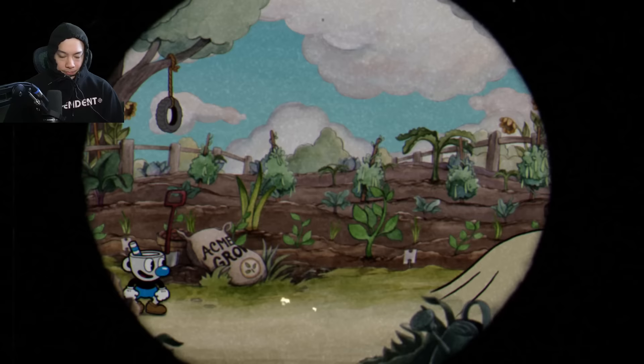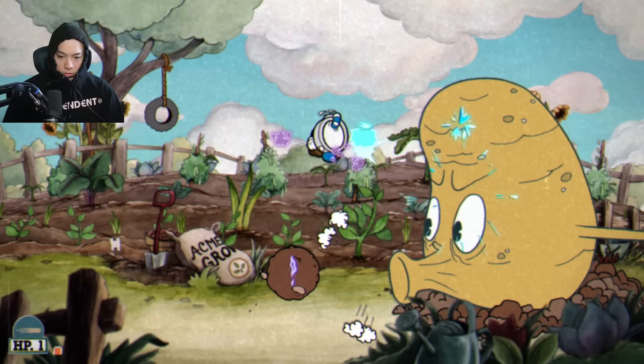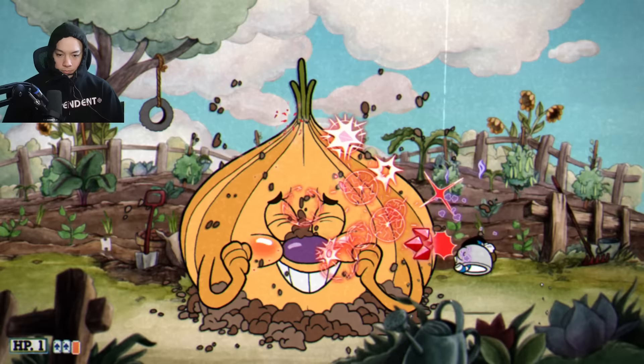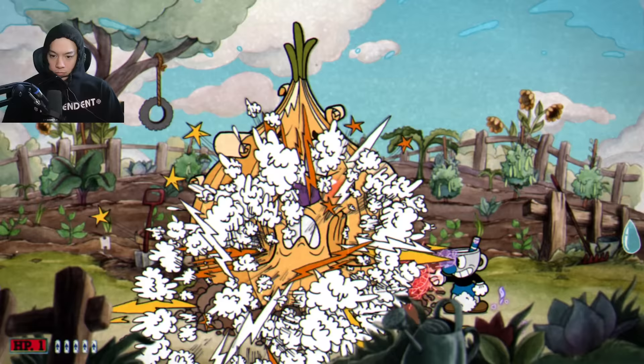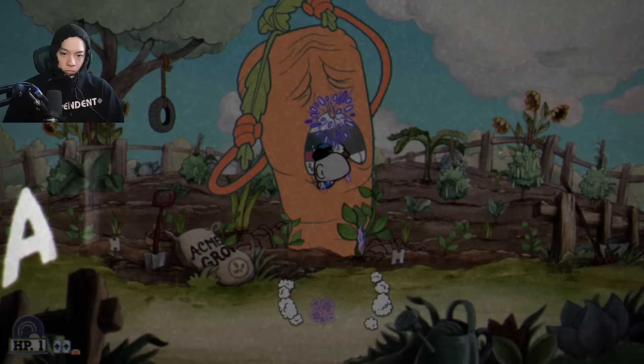Starting off with Botanic Panic — I really got nothing to say about this boss, it's really easy even with the Cursed Relic. The hardest part was finding a weapon I actually wanted to use. I mainly wanted the spreader because it just shreds this boss. Once I get to the carrot, I hop on the roundabout and take out the carrots. When in doubt, roundabout — that's the one thing I've learned from this challenge.